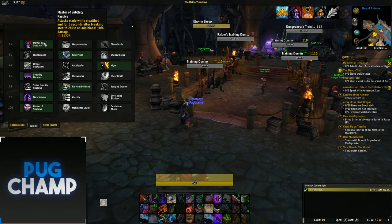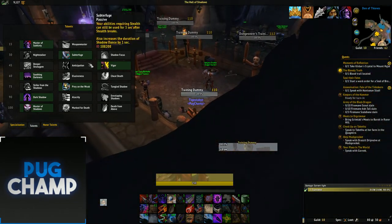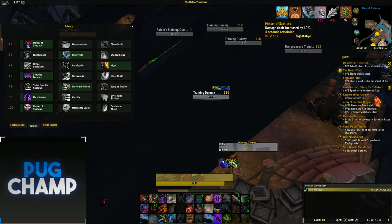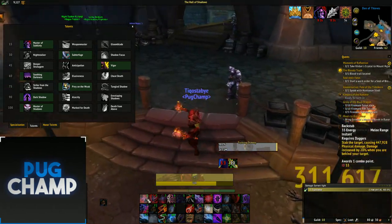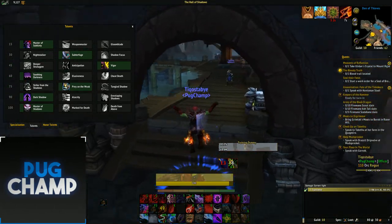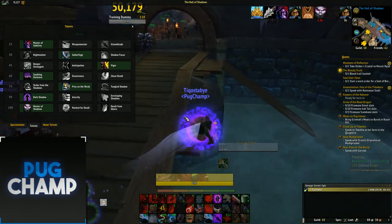With Master of Stability, for five seconds after stealth breaks you can still use your stealth abilities. For example, I'll grab Master of Stability now — I can still use Shadow Strike and it hits really hard. Then just quickly go back into stealth.